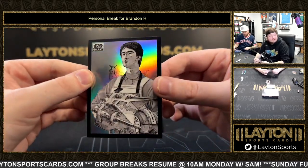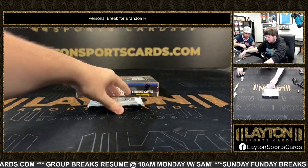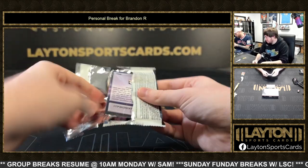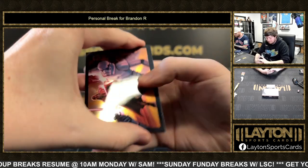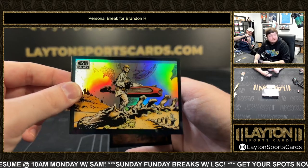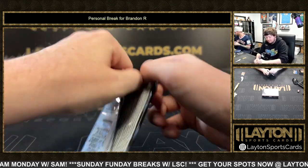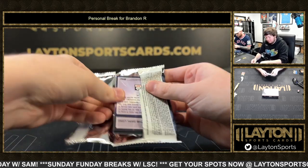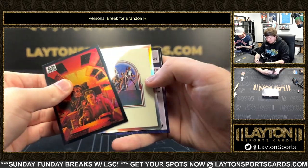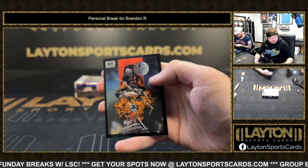Got a base card sketch variation. Base. Got Life on Tatooine Refractor. Last pack here. Got Chewbacca's Anguish Refractor and base.